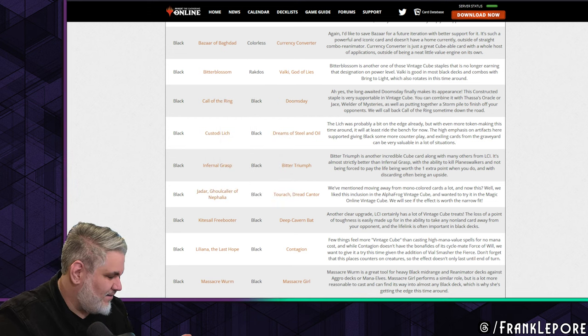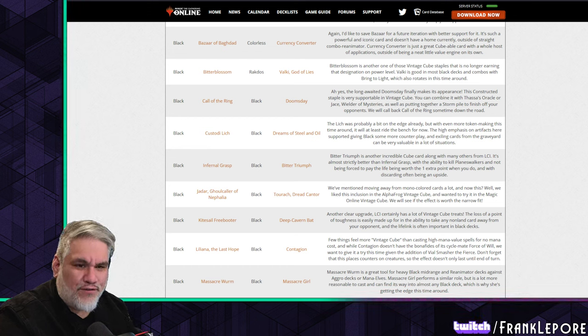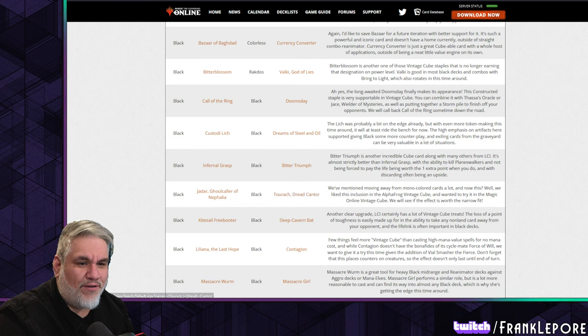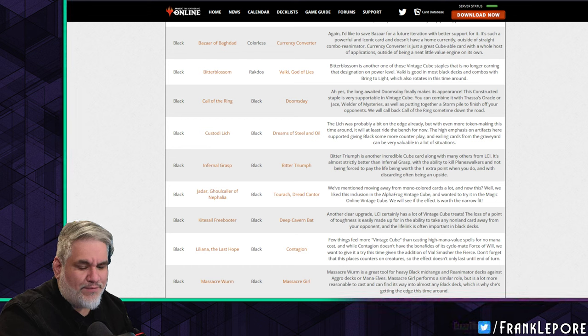Jadar, Ghoulcaller of Nephalia just shouldn't be in — it's like a bad impersonation of Ophiomancer. Black Torque is coming in. The more I've played with Torque the more I think it's extremely difficult to kick — three black mana is pretty rough, not an easy requirement.